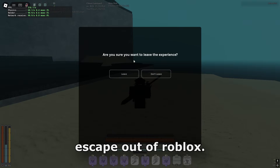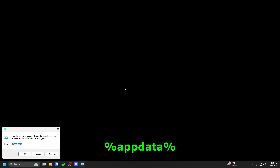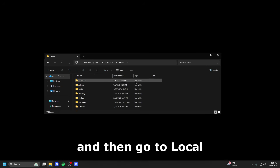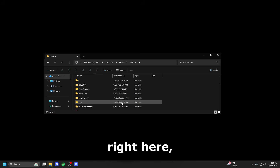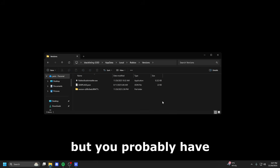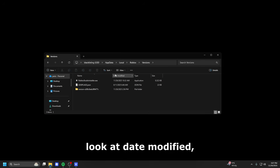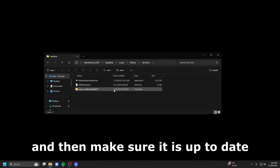Press Windows+R and type percent AppData percent, then go back one folder and go to Local. Once you've done that, scroll down and look for Roblox. Go to Versions, then go to the latest version. I only have one version because I reinstalled Roblox for this video, but you probably have multiple. Look at Date Modified and find the latest time to identify the correct one.